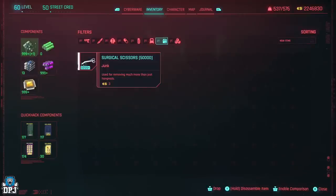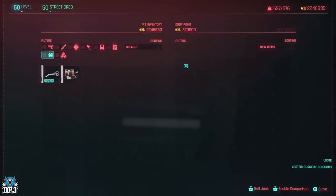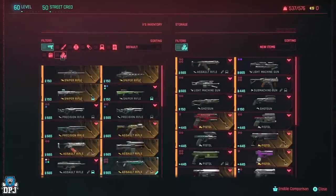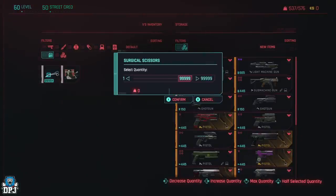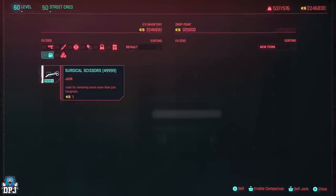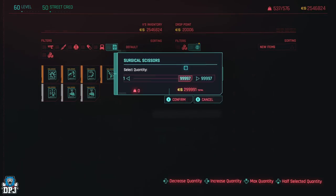Once you have that 50k stack, dupe it one more time at the drop point and then buy it back so you have 100k of that junk. From here, split the pile and put 50k in your stash using your vehicle — this means you'll have 50k in your stash and 50k on you. Now create a save to be safe, then dupe that 50k one more time and buy them back. You now have 100k junk on you.